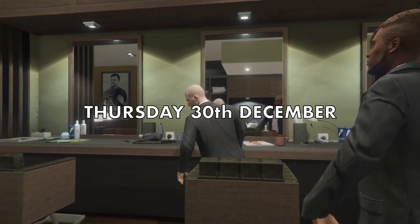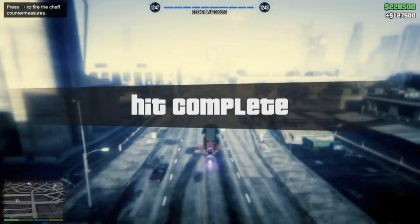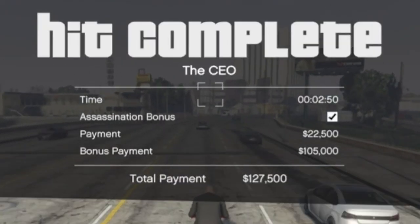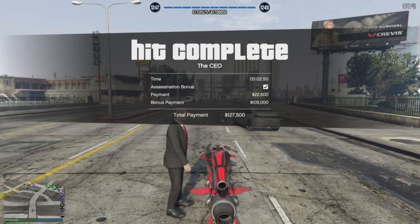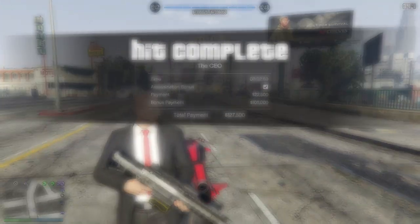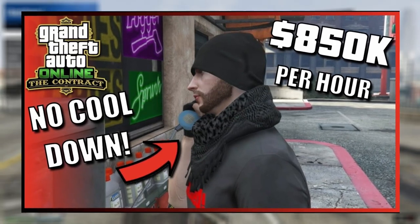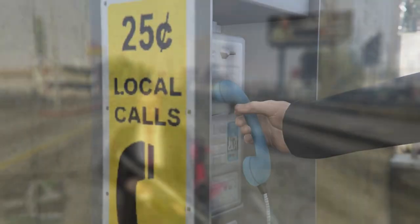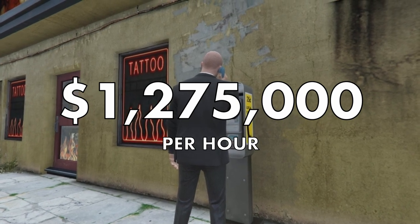As of Thursday 30th of December you can now earn an extra 150% more from the pay for an assassination missions in GTA Online, meaning you can earn $127,500 for each assassination instead of the usual $85,000. Just a few days ago I posted a video on how to avoid the 20 minute cooldown on these missions, which will allow you to make around $850,000 per hour. With the current bonus payouts you could make as much as $1,275,000 per hour.